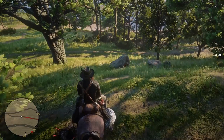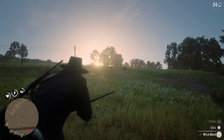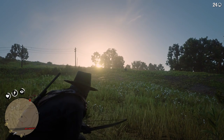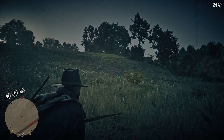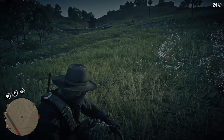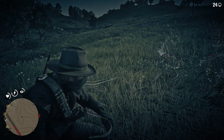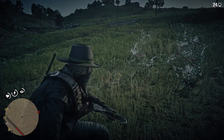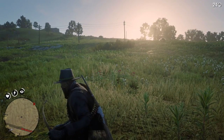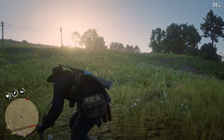As many of you know, there is an eagle eye system that allows you to track animals. When you press R3 and L3, you get a line coming from behind Arthur Morgan — that demonstrates the direction of the wind. At all times, you want that wavy line going backwards toward you, not toward the animal. If the animal picks up your scent, they will run away. Knowing which way the wind is blowing is a key factor to your success in hunting.